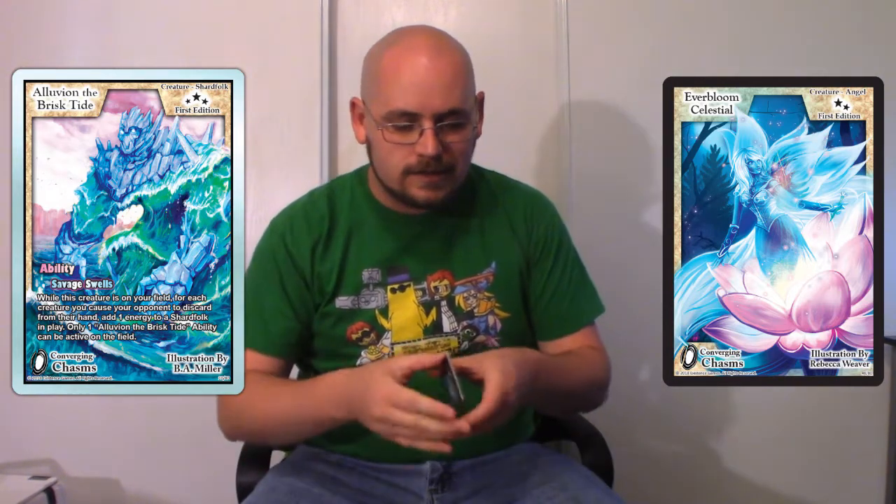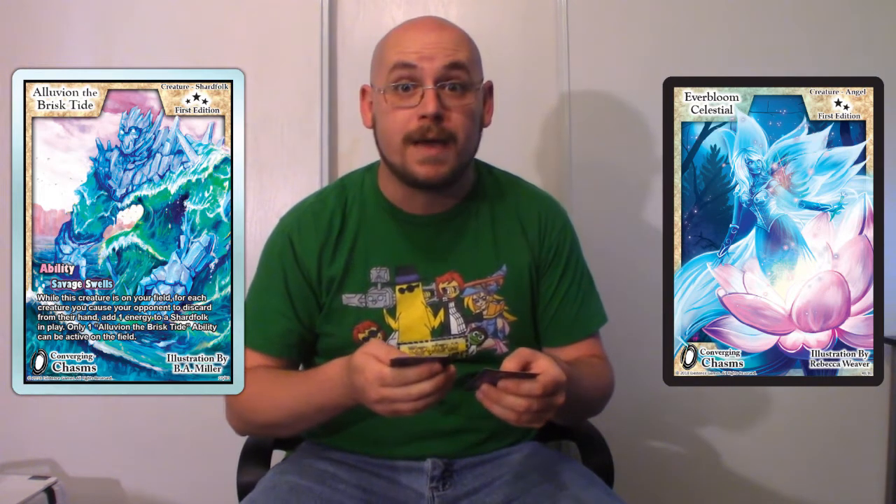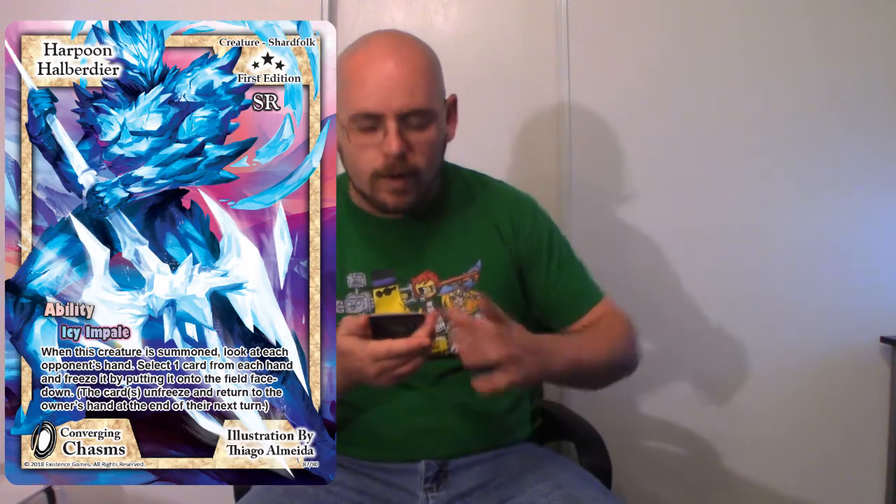Let's see what else I've got. Holy crap, we got a secret rare, people! What I never had before! Harpoon Helverture, a secret rare Shardfow creature. Ice Impale: when this creature is summoned, look at your opponent's hand, select one card from each hand and freeze it by putting it onto the field face down. This card is unfrozen and returned to the owner's hand at the end of the next turn.